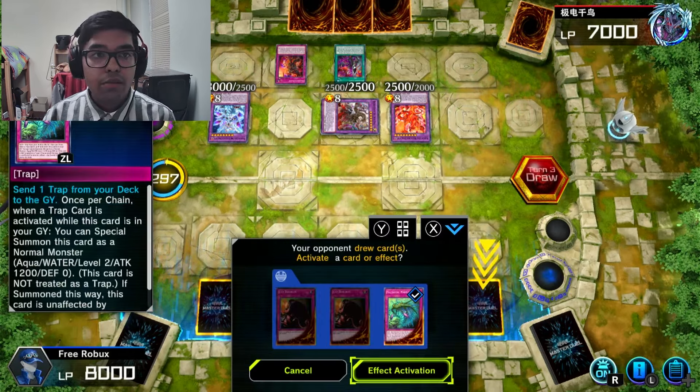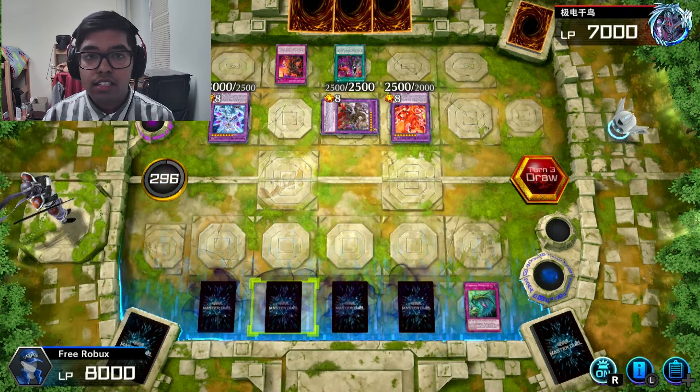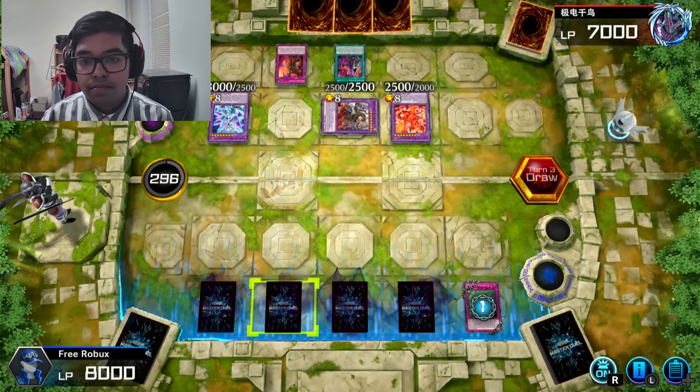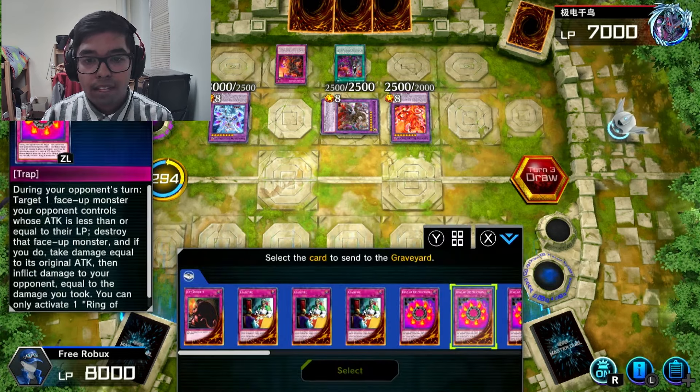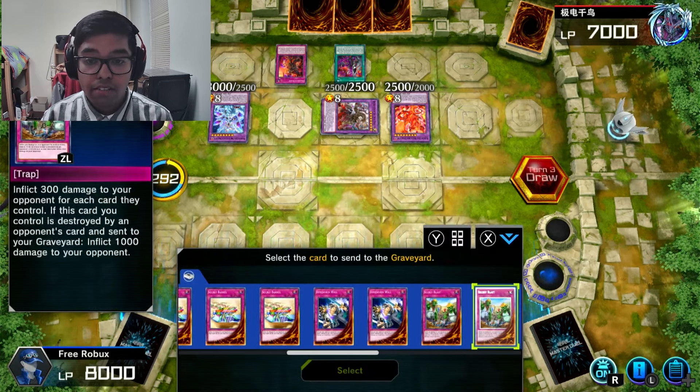I'm just going to activate Value Zone with Morella right now just to get it out of the way. Now we have to send Transaction Rollback to the graveyard.